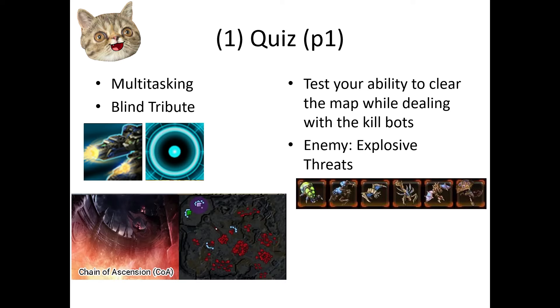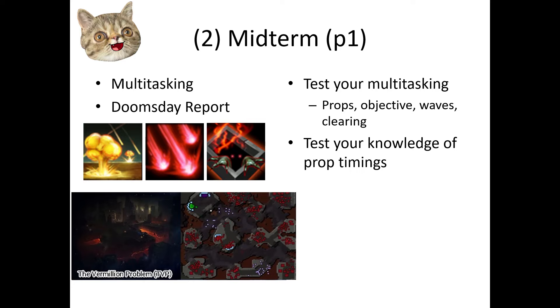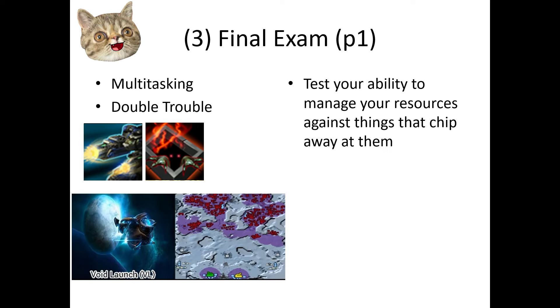Now for the multitasking tests. The quiz is Blind Tribute — P1 is generally used against killbots, so test your skills here. You will have to fight against explosive threats, otherwise it'll be too easy. Think of it as a mirror match. The midterm for P1 is Doomsday Report — how will you clear the map without Zagara? You better know your prop timings. The final exam is Double Trouble, a combination of props and killbots. How will you manage your resources while the enemies keep chipping away at them?